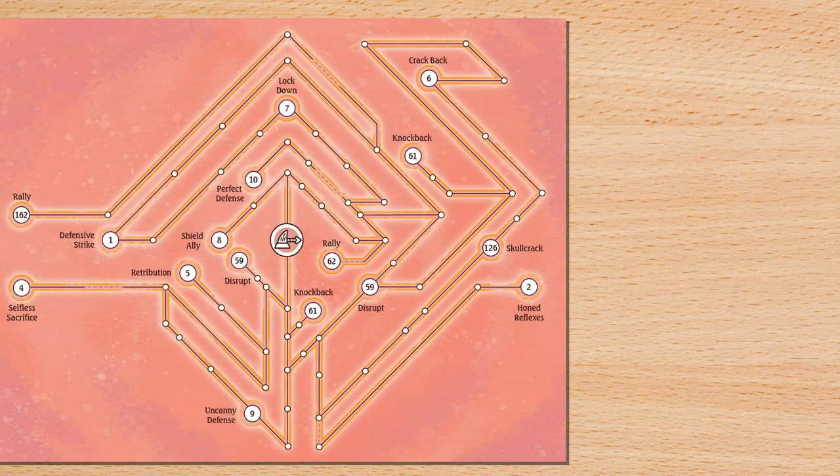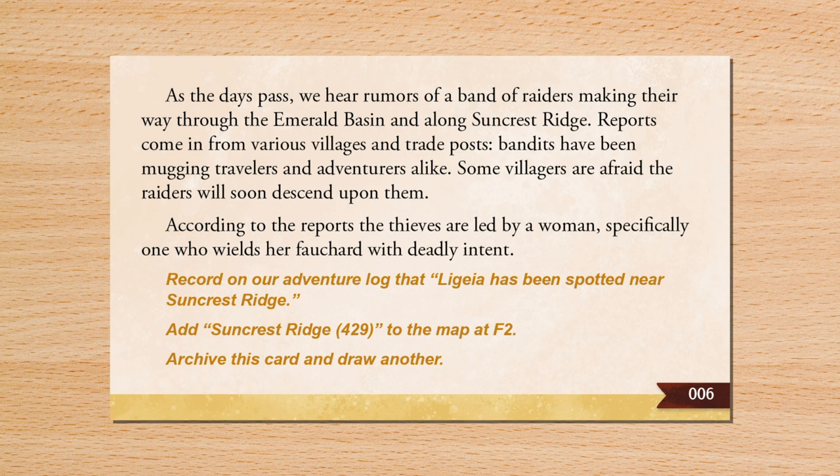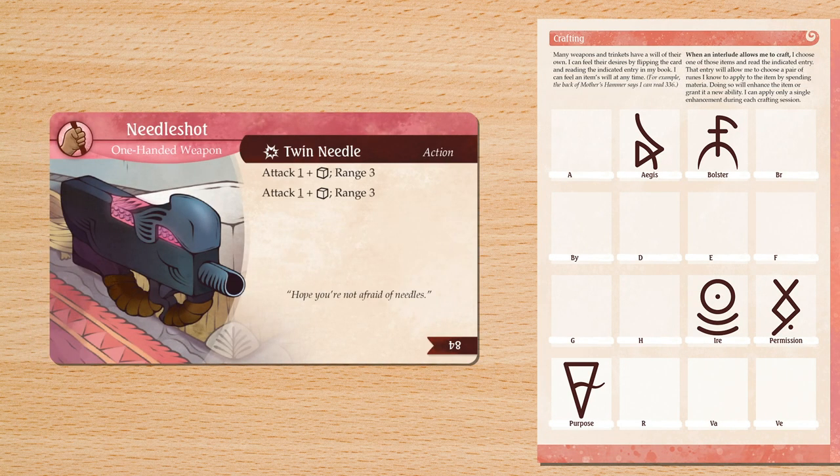At the end of each adventure, players gain experience, which can be spent to unlock new skills. Then they each draw a card from their personal interlude decks. Each interlude card gives players choices about how to spend their free time, usually leading to gaining new components or healing. Alternatively, players can craft new equipment or upgrade their existing equipment.